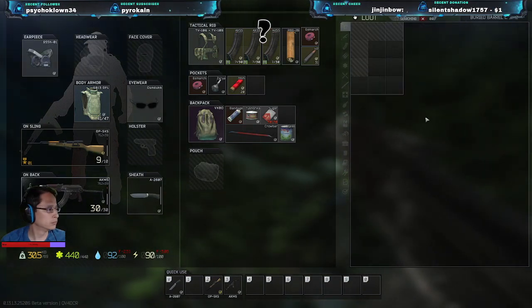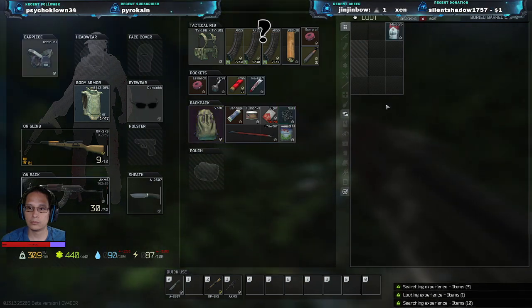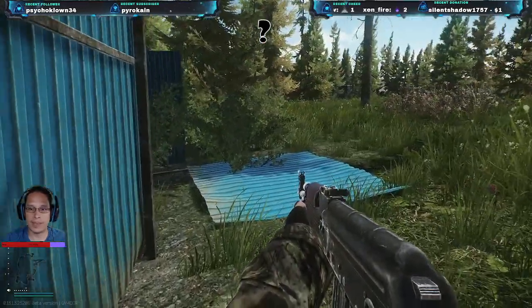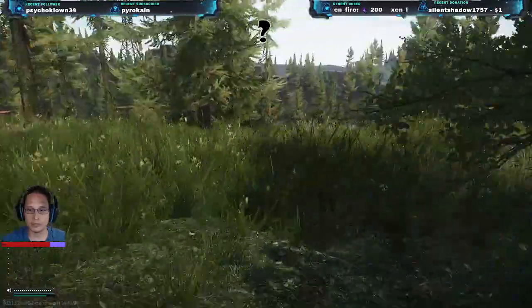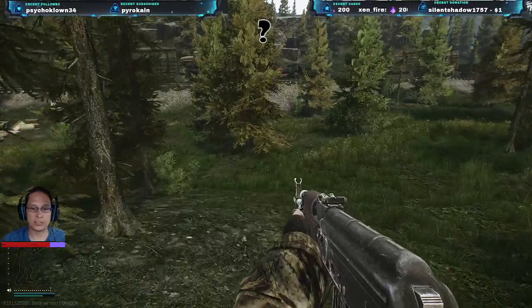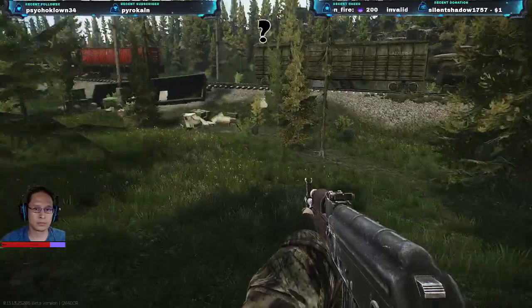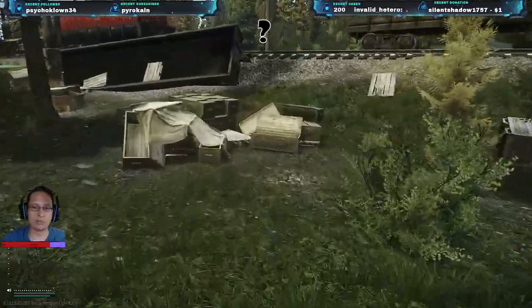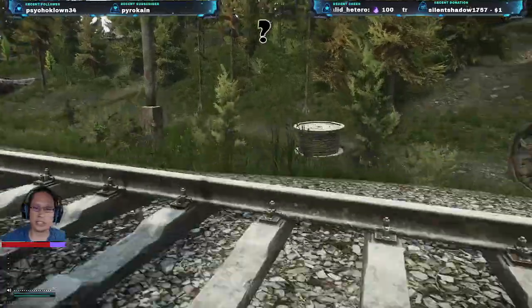Somebody's died here. F is the button you use to interact with things, like pick up items. On the right hand side — somebody left his helmet. Untar helmet, untar body armor. He was a blueberry. There's a mission where you have to wear that armor and helmet and use a specific gun to kill scavs.